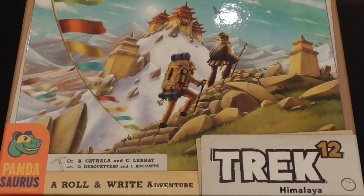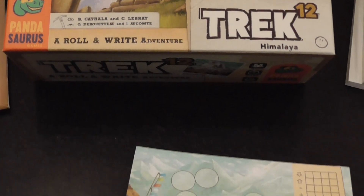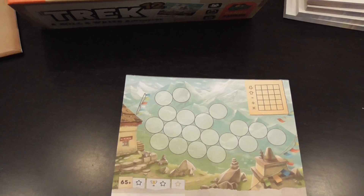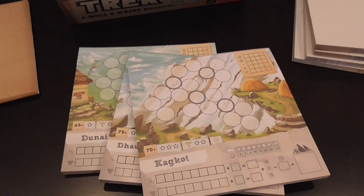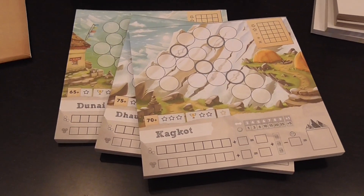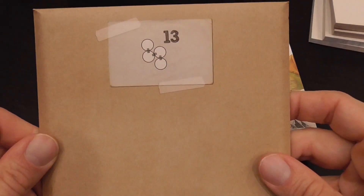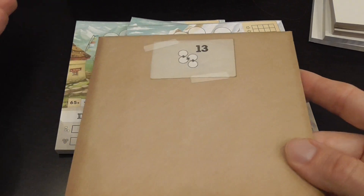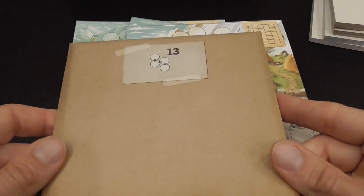Track 12 is really a legacy game in both senses. First, it comes with only a limited number of components available to you right away. In particular, you have three pads representing three different ascents, and by completing certain tasks you'll be allowed to open sealed envelopes. As I played the game I opened several of those because I was able to complete the challenges.